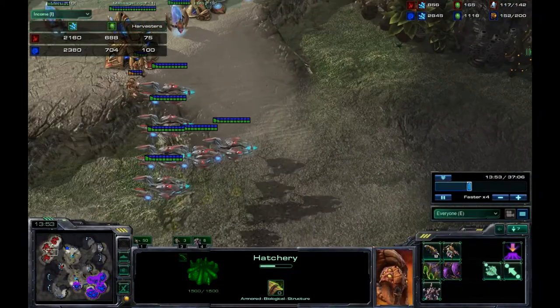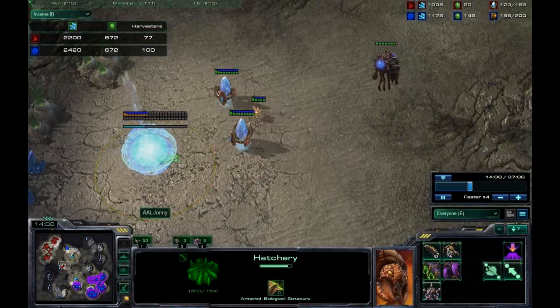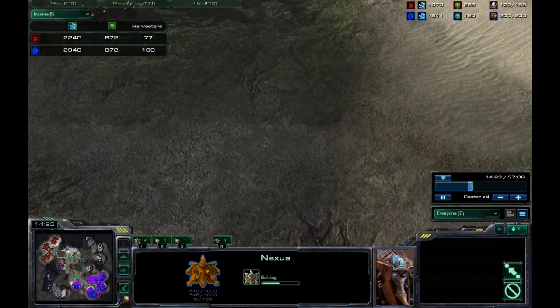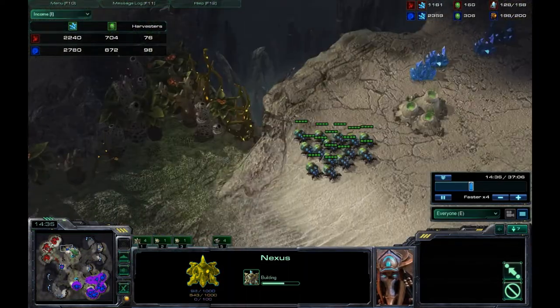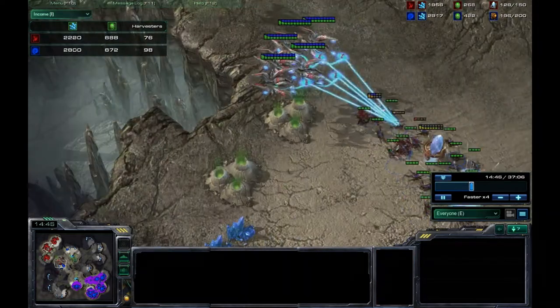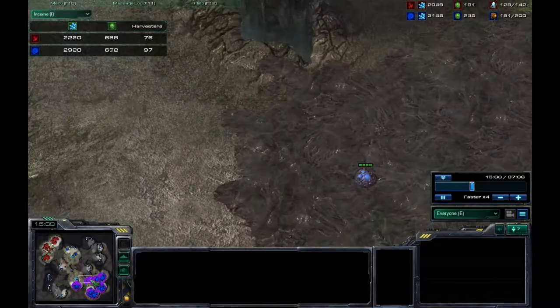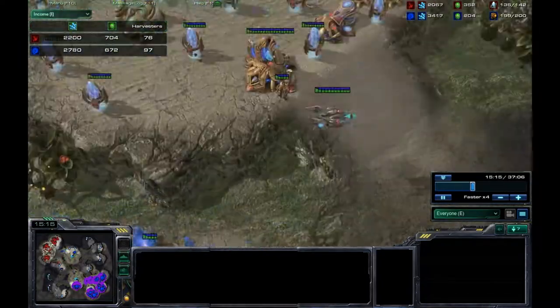I have my void rays up here for defense. He sends banelings over here and zerglings from up top, sending them down. He denies my fourth expo which is a big deal - I really need that extra gas.